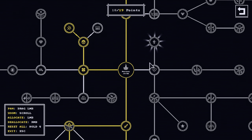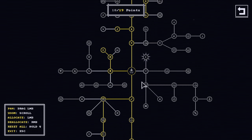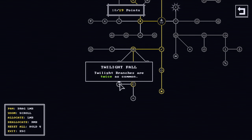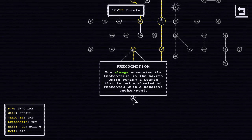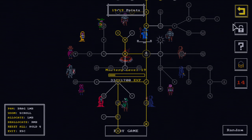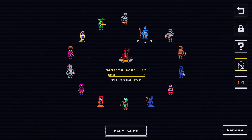I'm going to go ahead and go into the mastery tree here. We get one more point — I'm not exactly sure which one to go into. We were working down here, so we can go ahead and get these twilight branches, they're more common. Or, you always encounter the enchantress — I'm going to get this one. That way I always guarantee the enchantress is there.